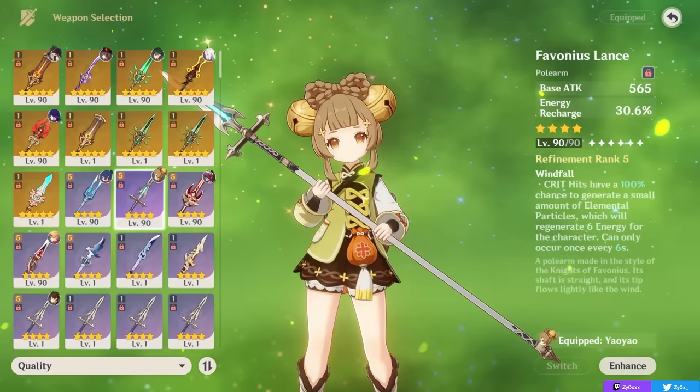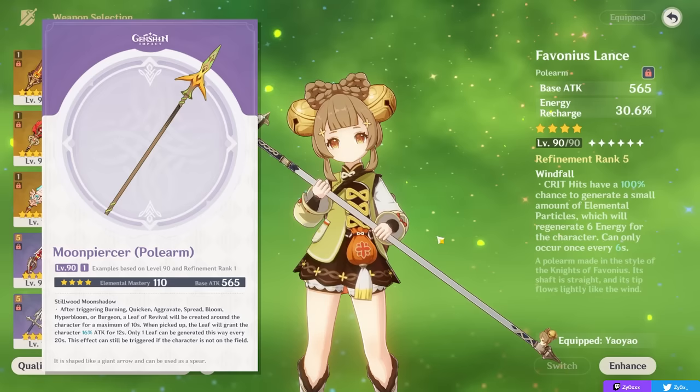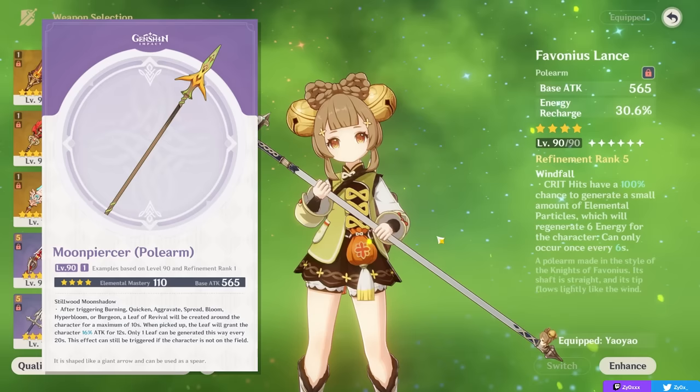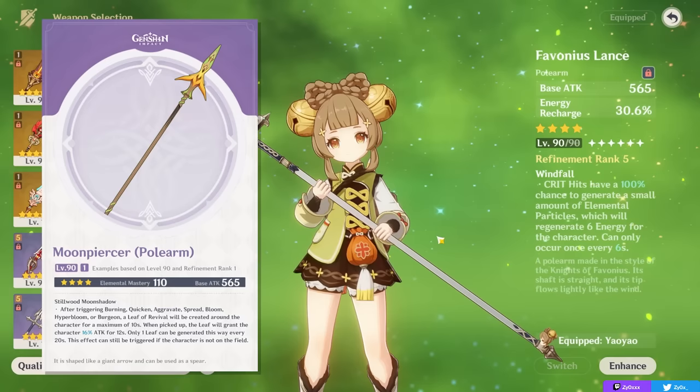I really like the Favonius Lance, but I also think the Moonpiercer is an underrated and very viable option. It's a free-to-play option that can sometimes be inconsistent, but is in my opinion very good when supporting attack-scaling characters who are carrying your team. The Moonpiercer generates a Leaf on the ground when you proc a reaction, which gives the character that picks it up up to 32% ATK if fully refined. This can be a really good buff to your main DPS — you can get and refine it for free from a Blacksmith, and it's a nice option as long as a character on your team benefits from attack percent.